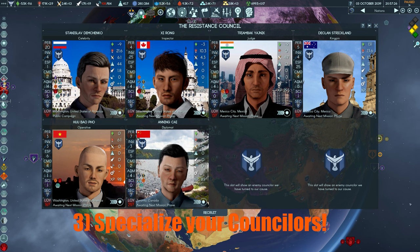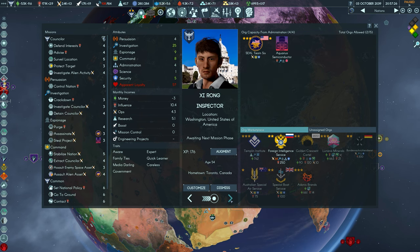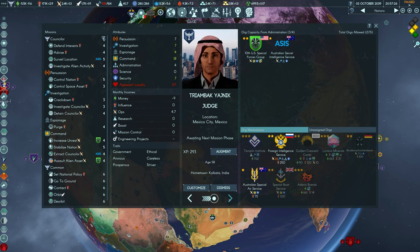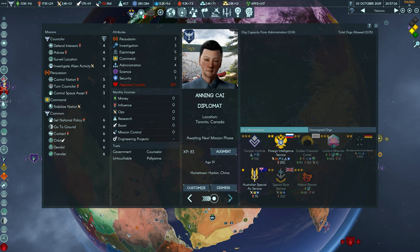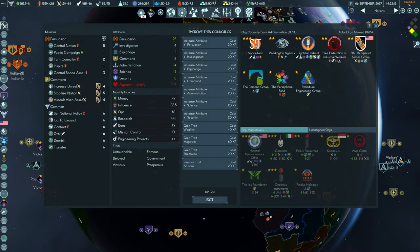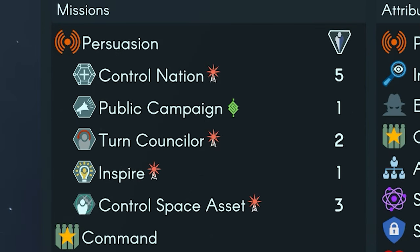Our third tip is to specialize your counselors. One of the mistakes I made was trying to make all of my counselors jacks of all trades, not really knowing where to invest their experience points. However, as the game progresses and missions get tougher, they're going to need much higher stats to succeed. Generally speaking, you want to have counselors specialized to the maximum — which is 25 points — in each of the following categories. First is persuasion: this is for taking over countries, getting control points, recruiting counselors, etc.